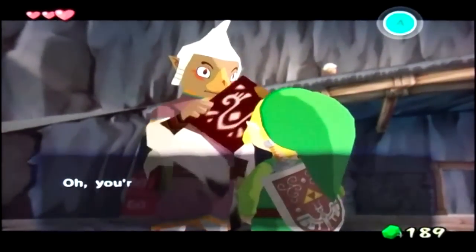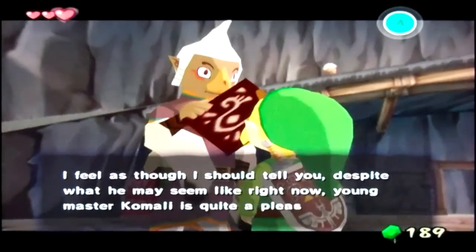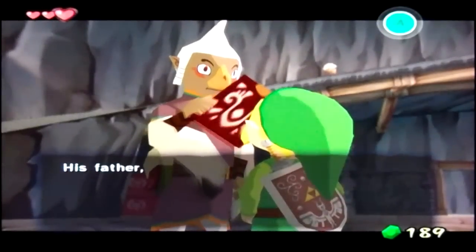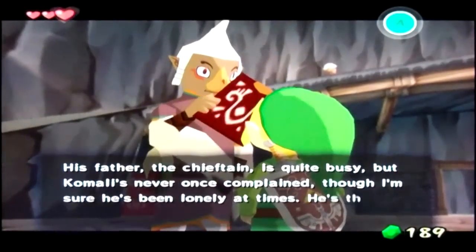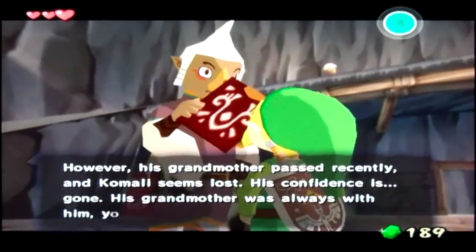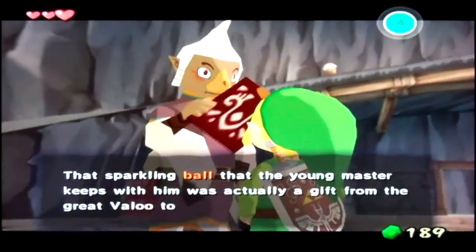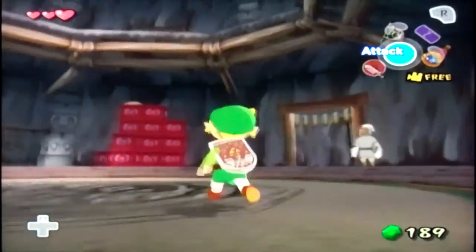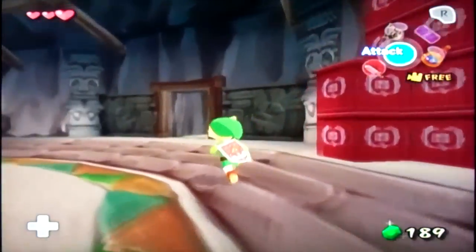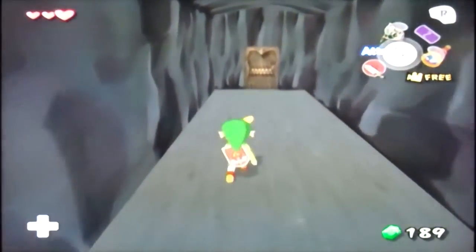Let's talk to Pashley. He confirms Blake is the fledgling the chieftain mentioned. Dude, your mohawk is awesome. He explains that despite what you might see right now, young Master Kamali is quite a pleasant child. His father the chieftain is very busy, but Kamali's never once complained, though he's surely been lonely. However, his grandmother passed away recently and Kamali seems lost - his confidence is gone. His grandma was always with him. The sparkly ball Kamali keeps was actually a gift from the great Valoo to Kamali's grandmother.